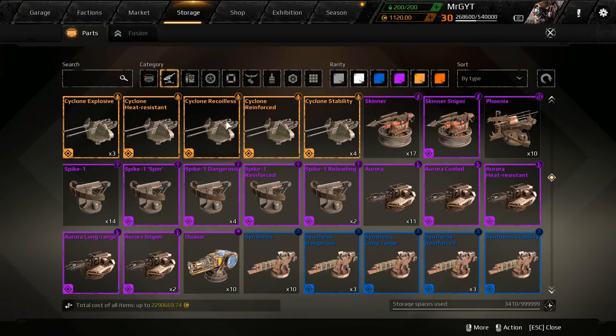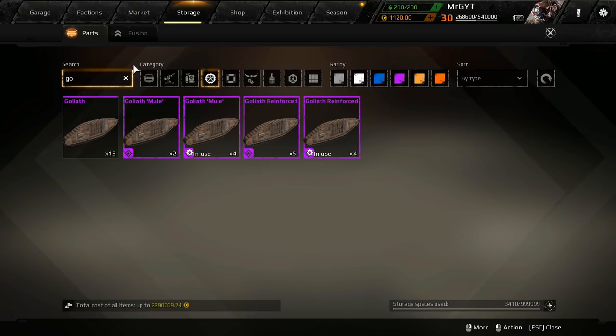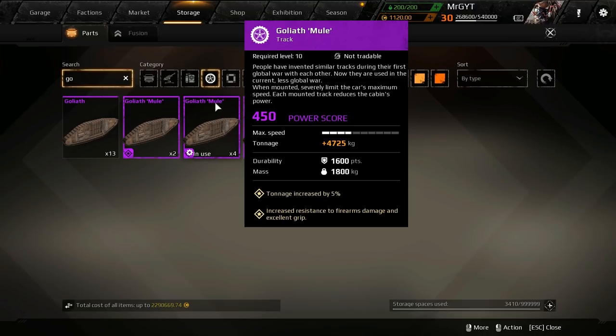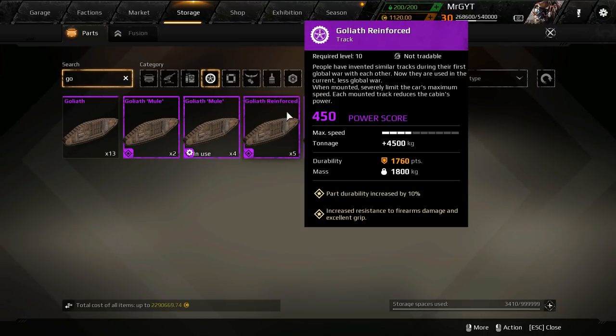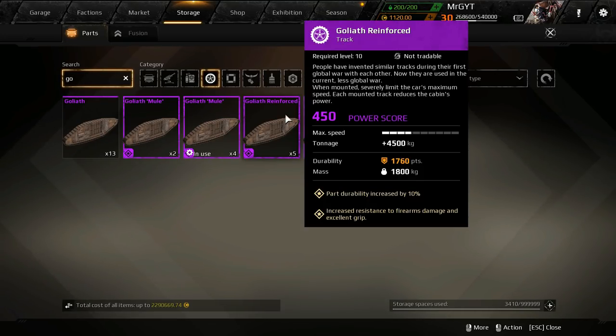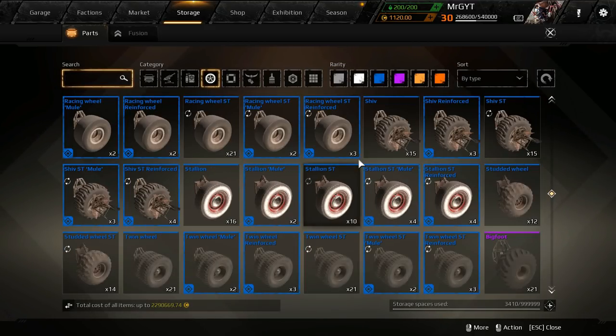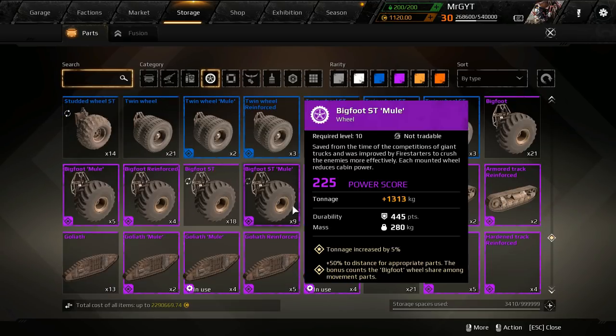I forgot a big one — if you're making something really heavy, with movement parts you have two options: Mule, which gives you a 5% tonnage boost, or Reinforced, which gives you a 10% part durability increase. I almost always want Mule because I like making things big, but with something like a Goliath that durability increase of 10% is huge. With only two options on that one, you've got a 50% chance of getting the one you want. I have a whole ton of wheels fused for Mule or Reinforced.